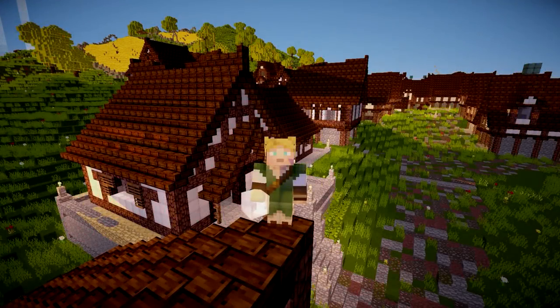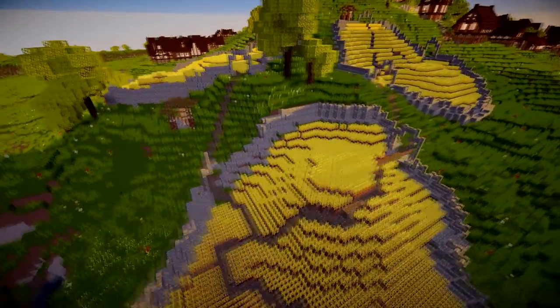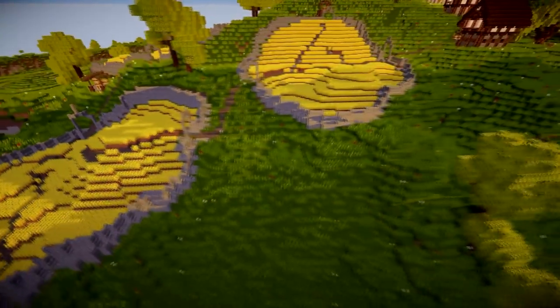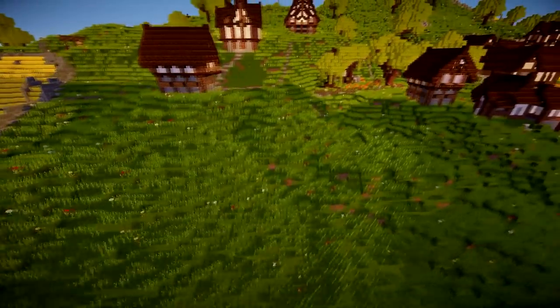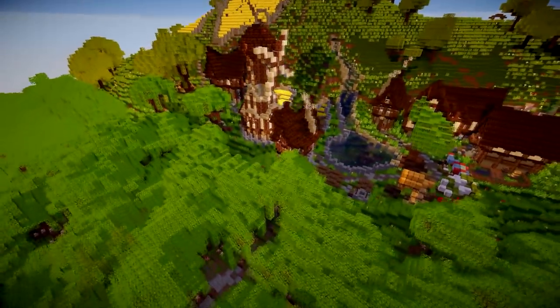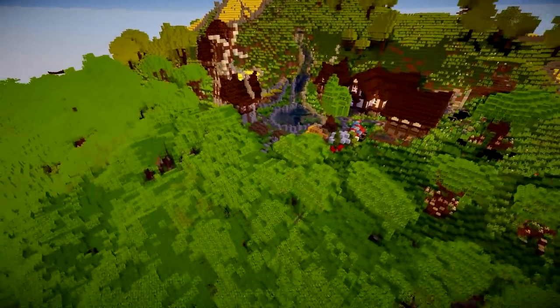Hello everyone, I am LockRules and welcome to our Middle-Earth project update. In last week's video we showed off Combe and Staddle, two of the smaller villages on the back of the Bree Hill. These were designed simply to be small villages, small settlements, but now we've been tasked with making a much larger settlement — and that is Bree.